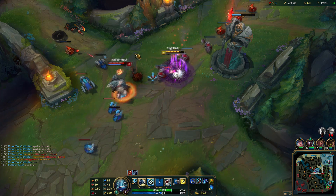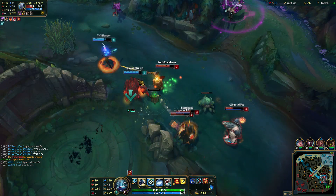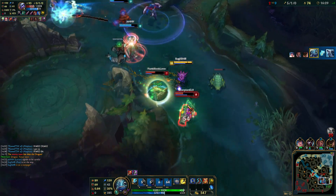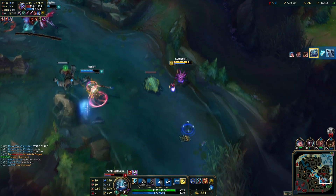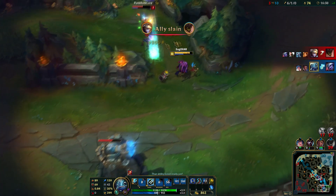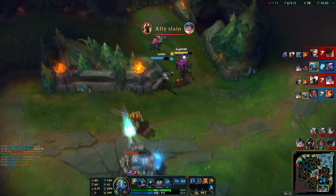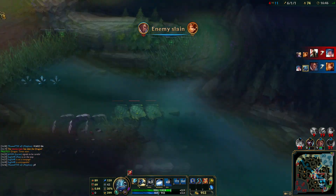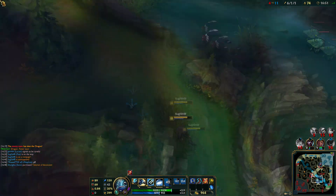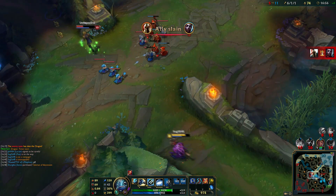Let's talk about abilities before we jump into anything else. The passive is called Nimble Fighter and it has two sides to it. It ignores unit collision, which is really good when you're escaping or trying to chase somebody through a minion wave. The other part is you take reduced damage from basic attacks — this applies to minions and also to champions. This is why Fizz usually wins all trades pre-6, and it gives you incredible sustain against AD trade-offs, especially against Yasuo or Zed in the mid lane.